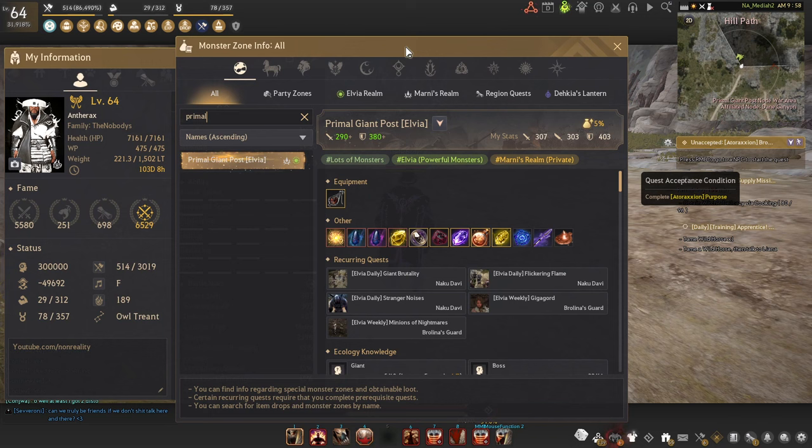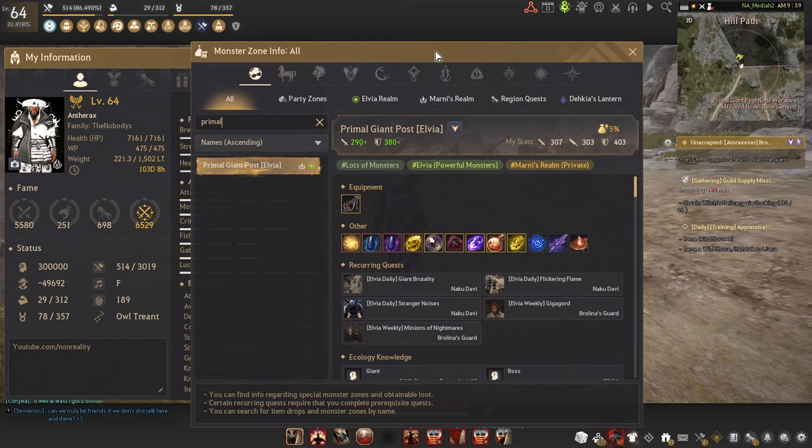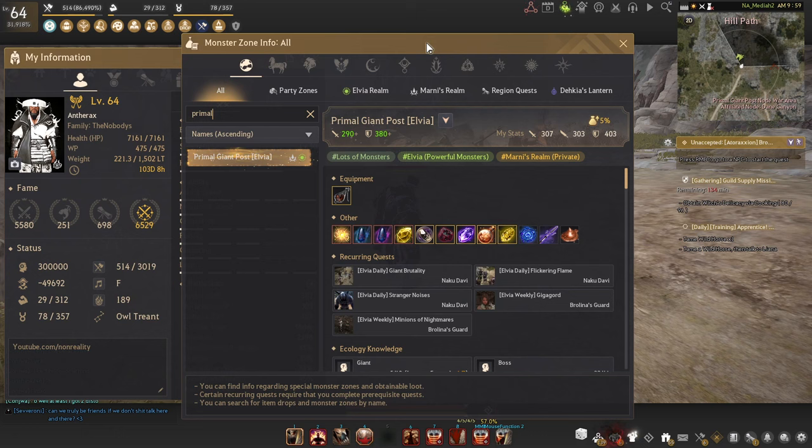Hey, what's going on guys, it is non-reality and in today's video I'm making a guide on Primal Giant Post. Primal Giant Post is actually a really insane silver spot if you're sitting around that 290 AP range and you've been wanting to find different spots to grind. Around 290 you can't really go to Hex Sanctuary and do it well yet, but you also don't want to sit in Sacraia and Kurtuga forever, so this is a really nice spot that doesn't get talked about a lot.